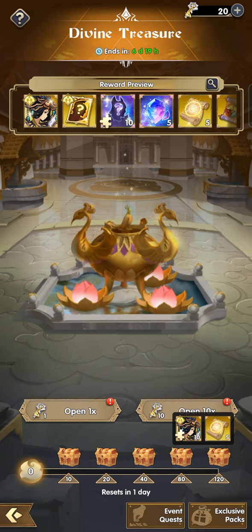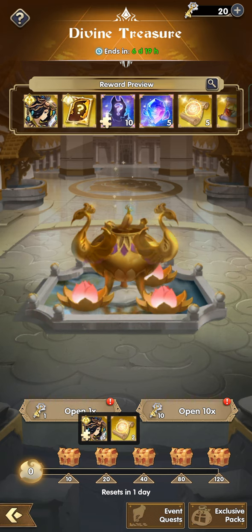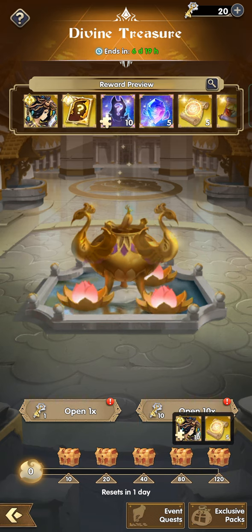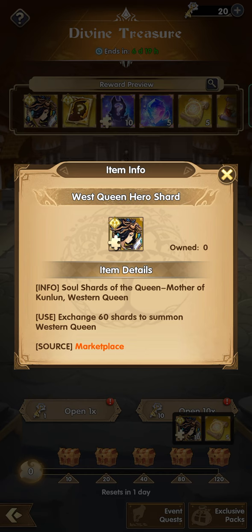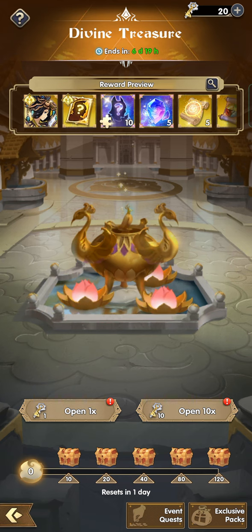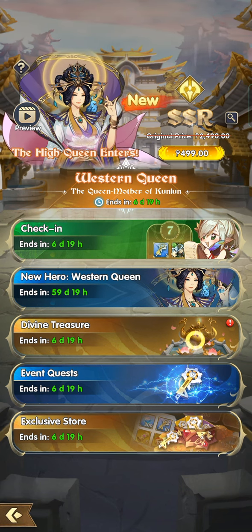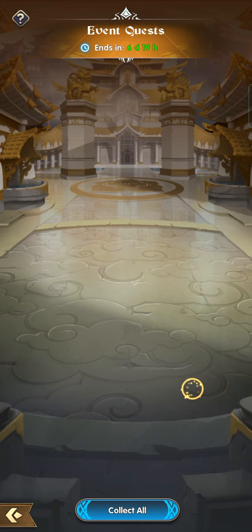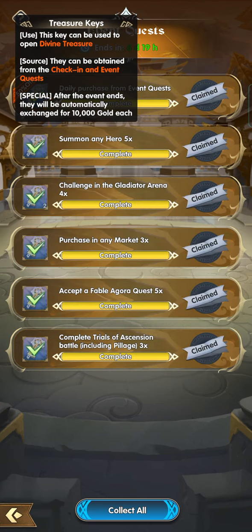Make sure to save your keys so we can reach the last chest. We can also get 25 Western Queen shards from it, which will definitely help. And it's much more exciting to open 120 keys all at the same time. So make sure every day, if you want to reach the last chest on the final day, buy all the daily purchase quest keys.